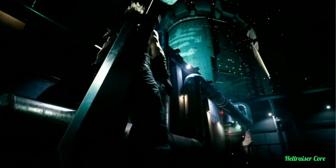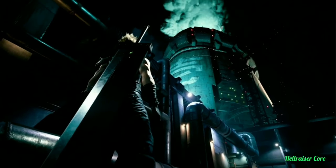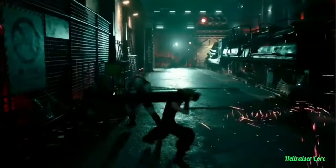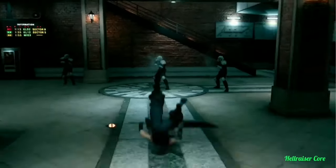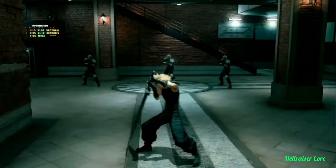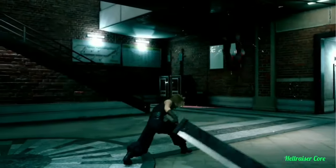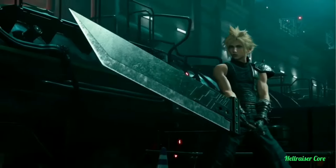Final Fantasy VII Remake features a hybrid gameplay system that merges real-time action with strategic, command-based combat. Each press of the square button is a swing of Cloud's buster sword. Cloud attacks, dodges, and blocks all in real-time. His standard attacks do some damage, but they barely scratch the surface of Cloud's true potential.